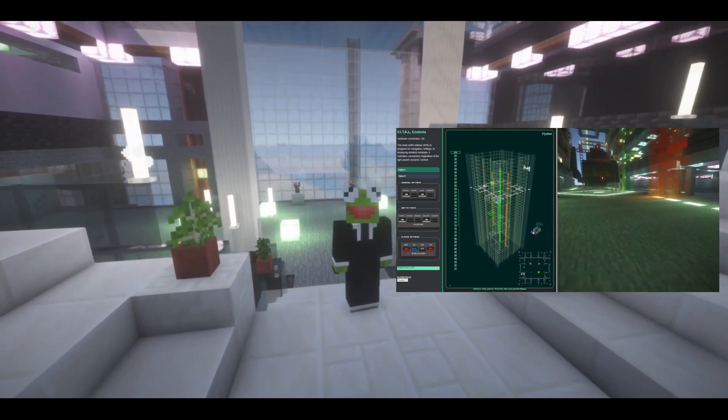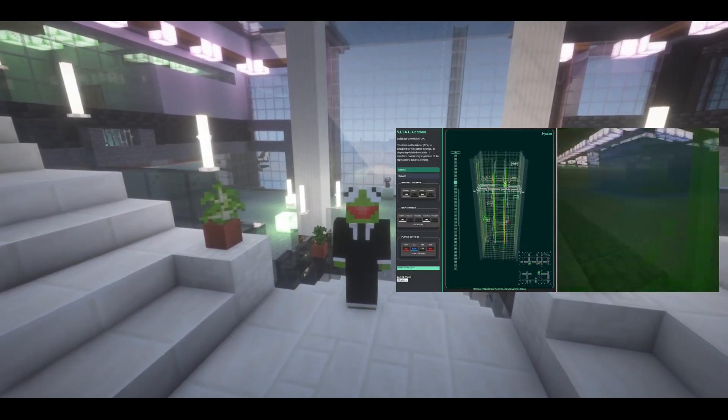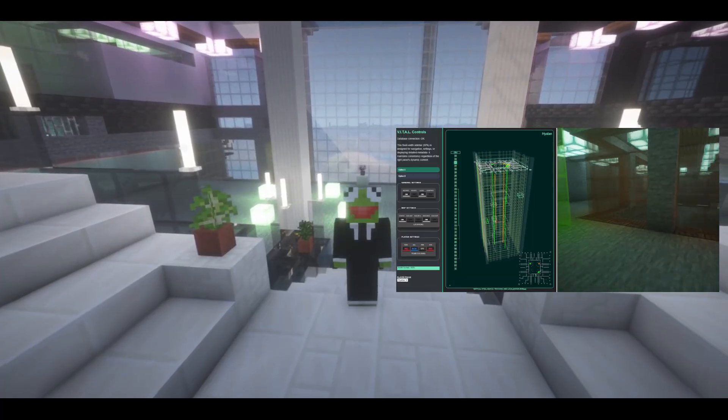The 3D engine is based on the JavaScript library Three.js, and as a web application it supports the player's choice of device, be it desktop computers, tablets or mobile phones.